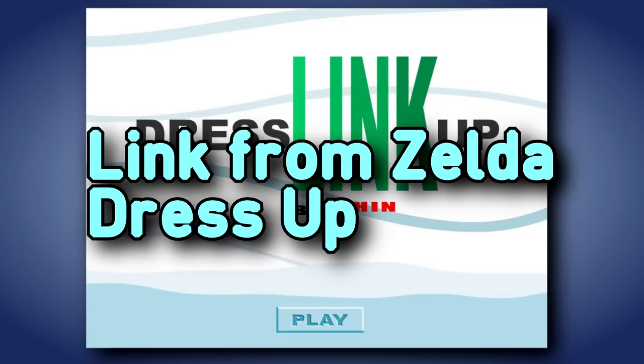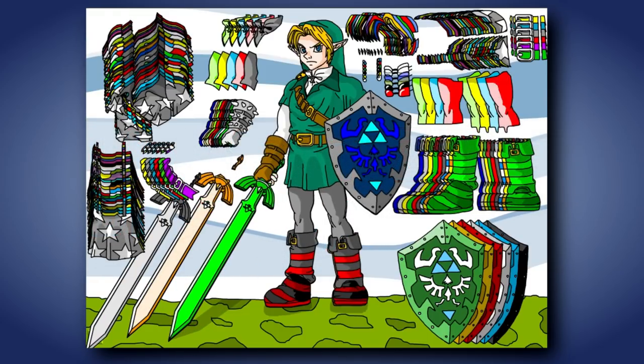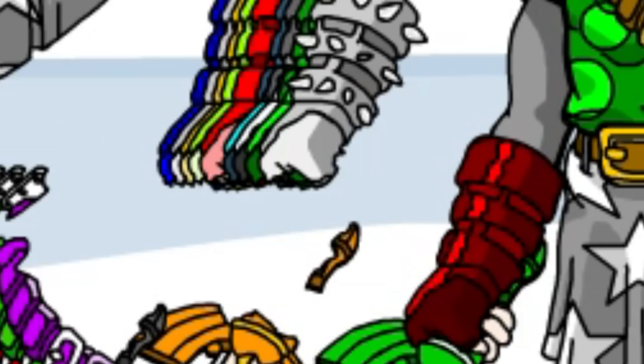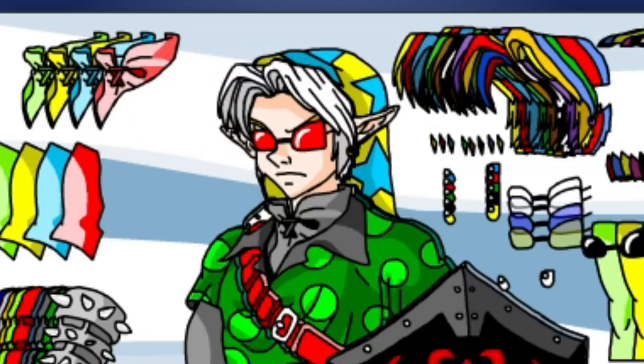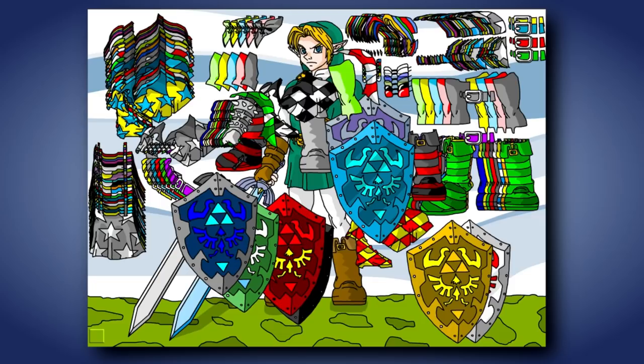Link from Zelda Dress Up. In this game you can dress Link up in all sorts of different colors of the exact same thing. I love how the pieces don't even snap on — you basically just have to line it up perfectly. But that's okay, because you can give Link sunglasses and white hair, or even better, rainbow hair. I'm way too old and not female to be playing this. I need to play something manly.